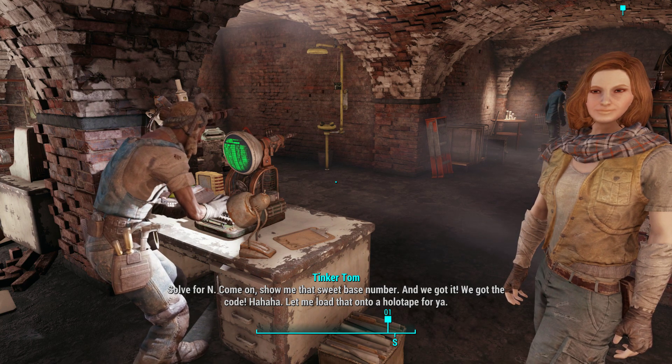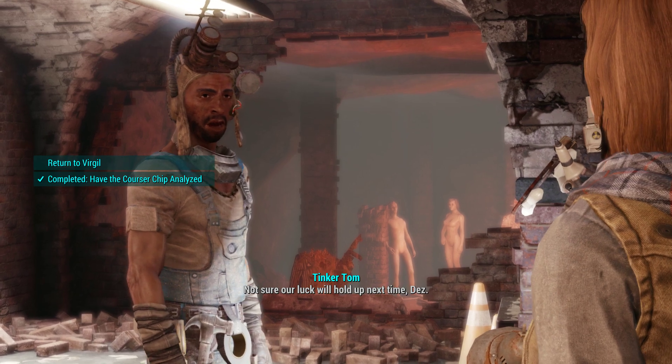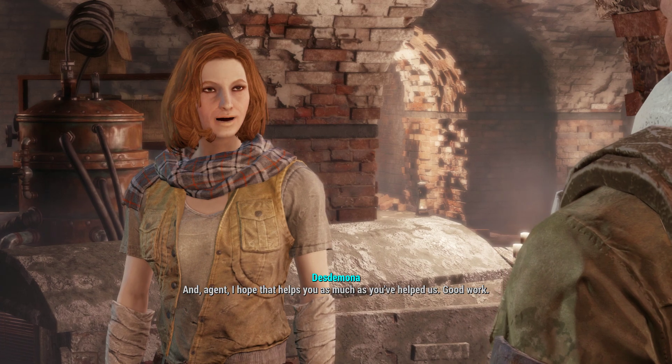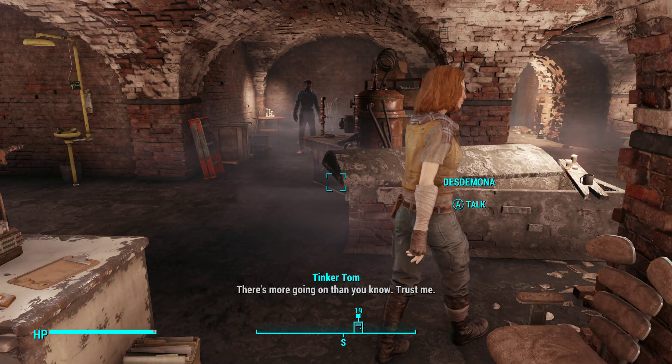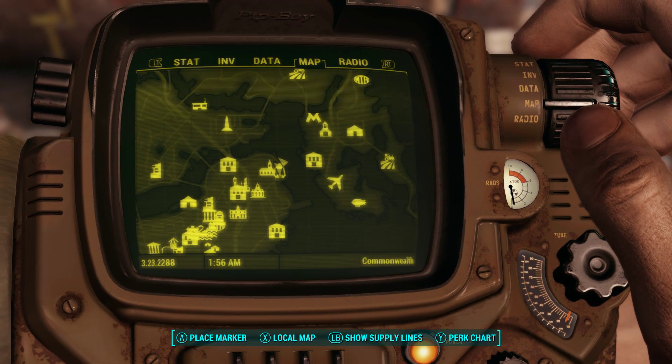Tom loads the code onto a holotape. Desdemona: 'Good work, Tom.' Tom replies: 'But I'm not sure our luck will hold up next time, Des. Agent — I hope that helps you as much as you've helped us.' Desdemona adds: 'Good work. There's more going on than you know. Trust me.' So now we need to figure out the rest of it.